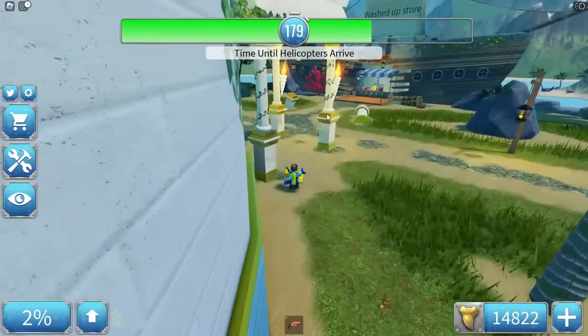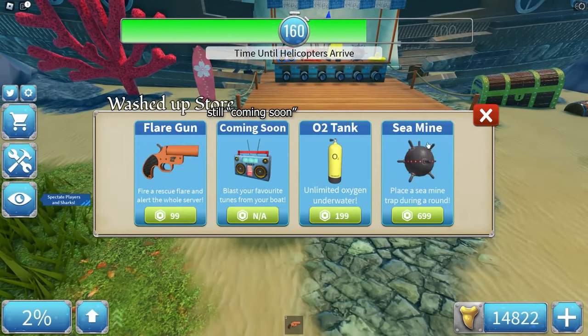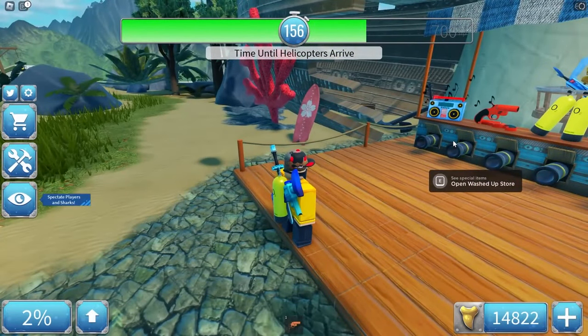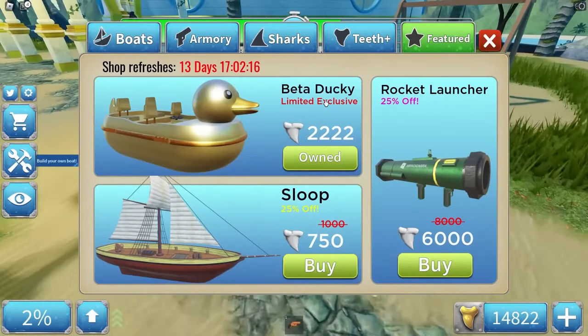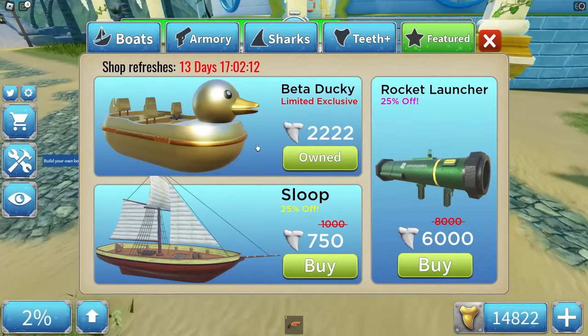The actual lobby is way, way bigger than SharkBite 1. Here is the wash-top store — game passes, the flare gun, and the O2 tank actually transfer over, so if you had those in SharkBite 1 you'll get them for free in SharkBite 2.